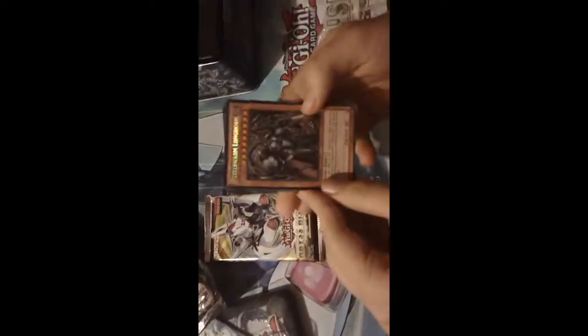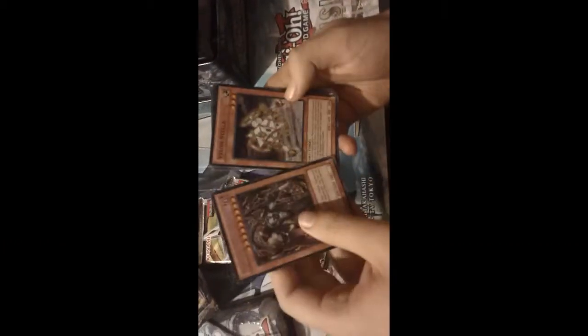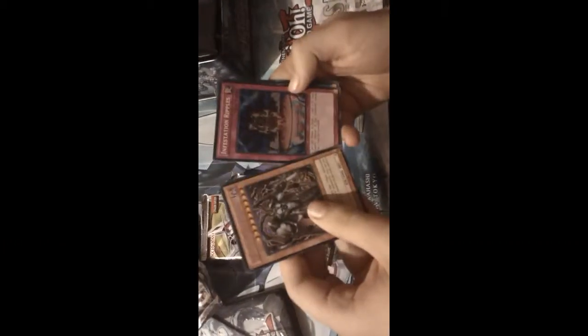Of course we're going to get Hollison here. So we've got Steel Swarm Longhorn, Violin Stella, Infestation Ripples, Particle Fusion, and Violin Tesseract.